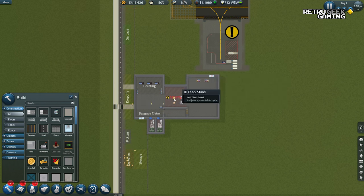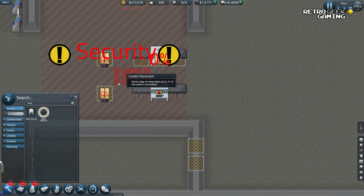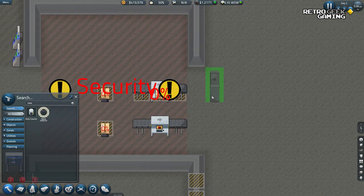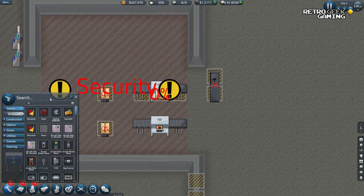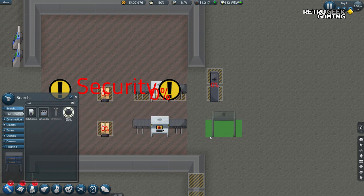The metal detector uses two spaces and it has a directional arrow. My guess is people go through ID check, then they do the bags, then they do the metal detecting — but it's outside of the area. Should we move it? Yeah, let's. Over there. I have the keyboard behind the microphone so it's a bit tricky. There — that has everything it needs. The ticketing seems to have everything it needs.